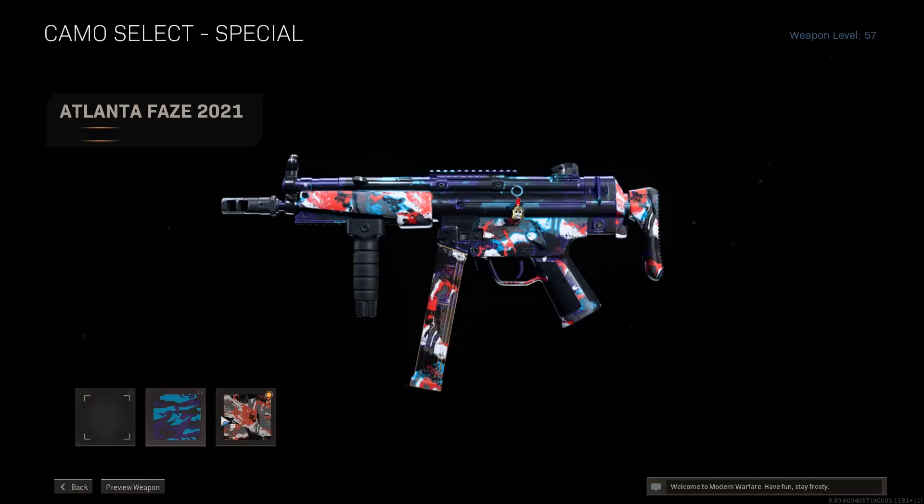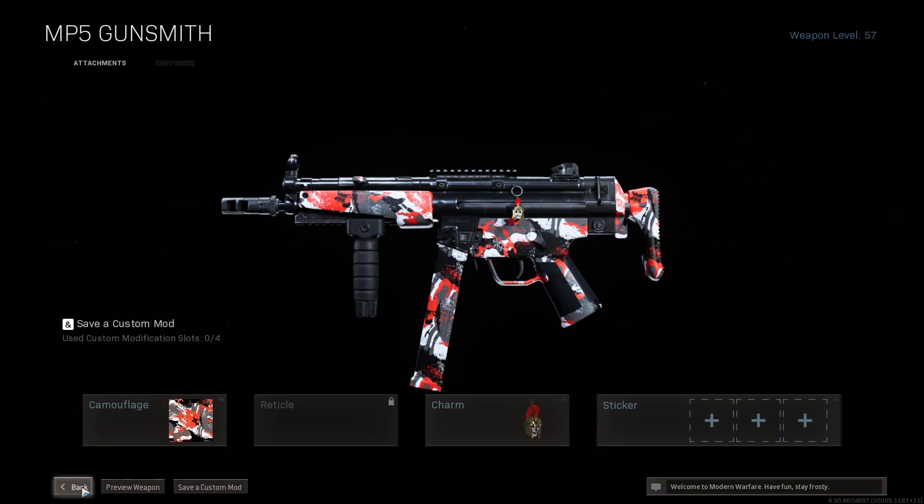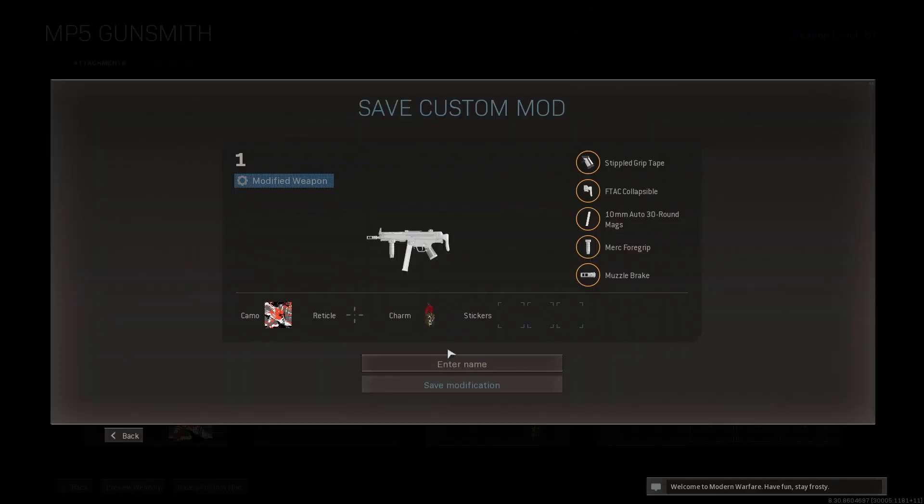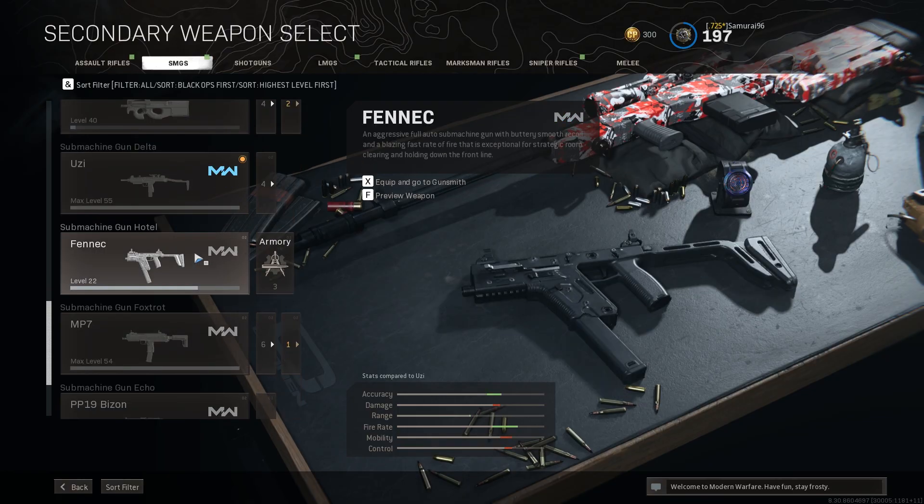All you need to do is put the CDL camo on the weapon and save the class, and it will stay in your armory forever — even if they update the game and remove the camos from Modern Warfare weapons.